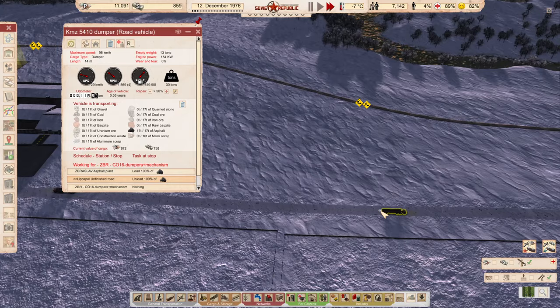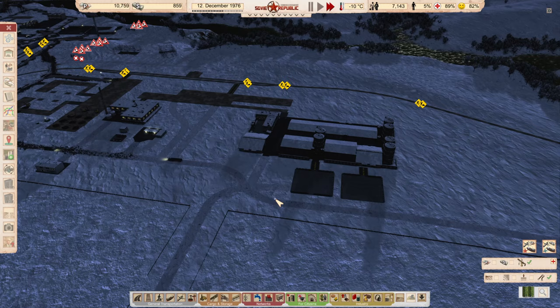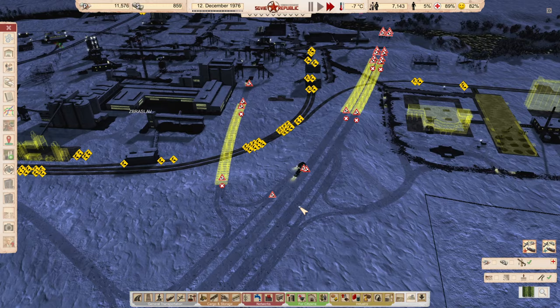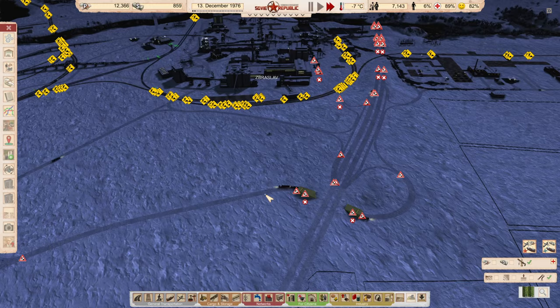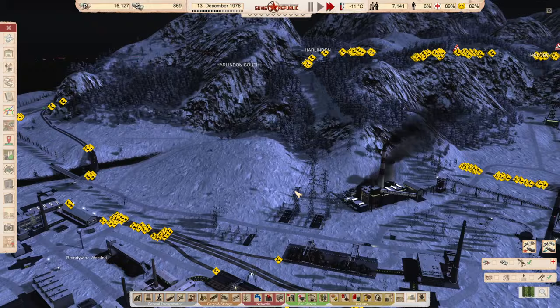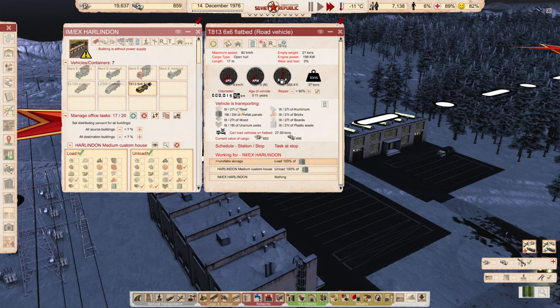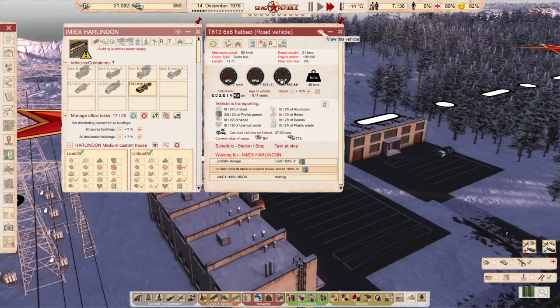We have nice, fast asphalt trucks and we're slowly getting to the point where we have a lot of resources and the best trucks in the game. One of them is definitely the Tatra 813 as a flatbed — it's probably in the hardened office. It can't quite carry 30 tons of steel, only 27 tons, but it's really, really good.